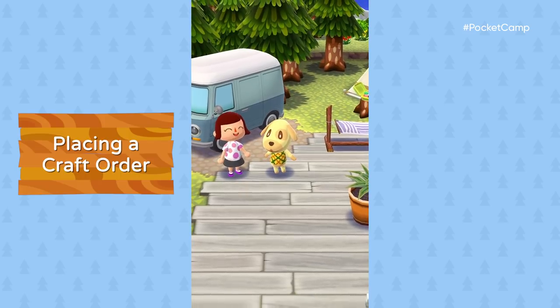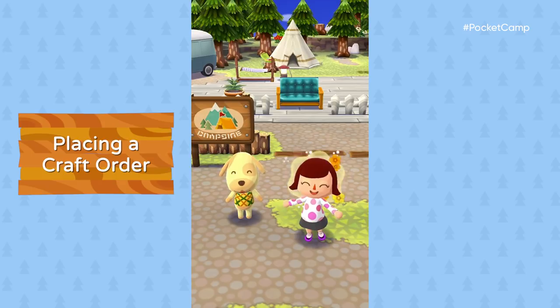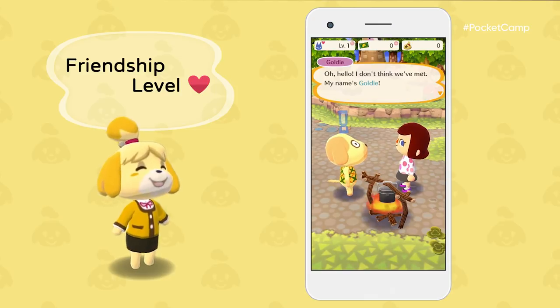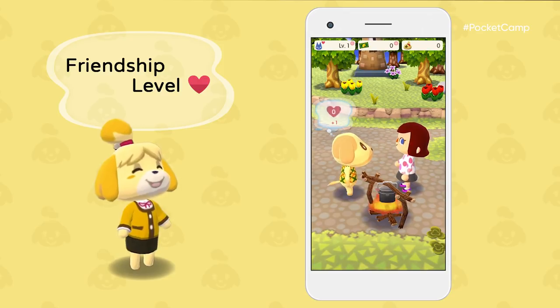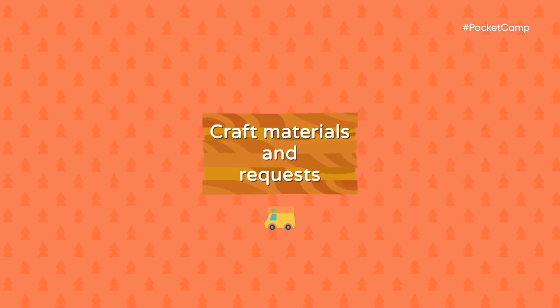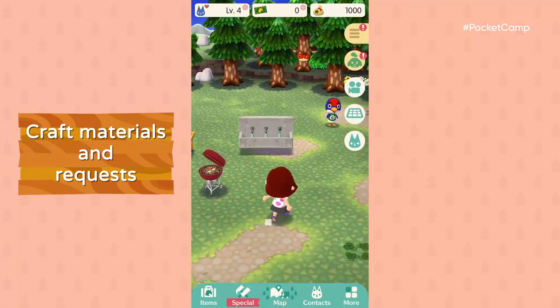If you place an animal's favorite furniture items, he or she will come to visit. Good old Goldie — one little favor, and now you can hang out. You're friends now! For the first time, you share a friendship level with each animal. You can chat or fulfill requests to raise it. The campsite's looking pretty lively now.